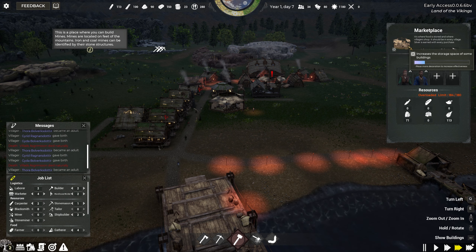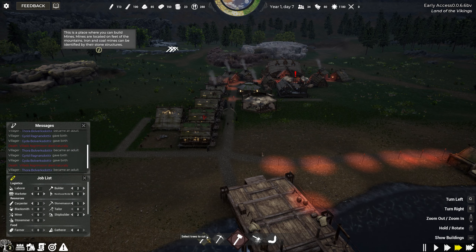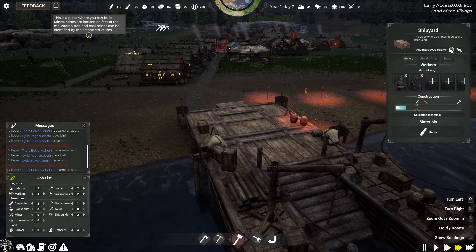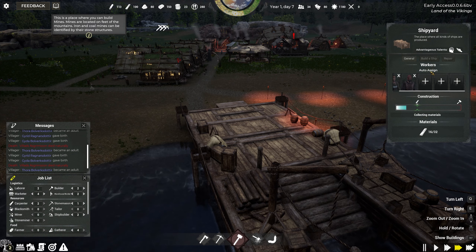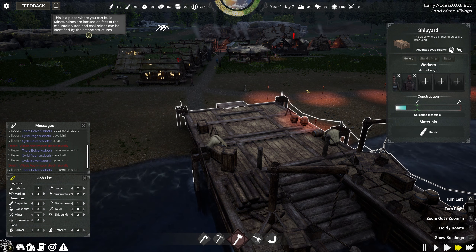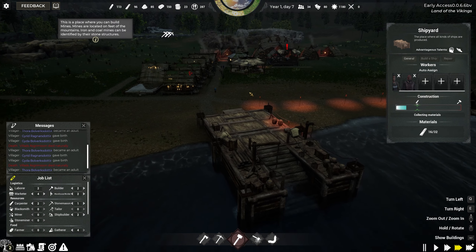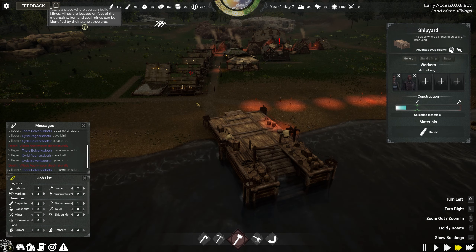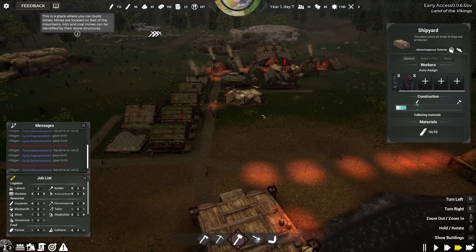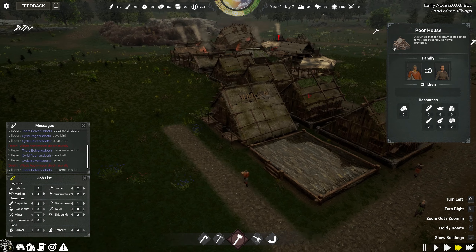Our market over here is full again — 187 out of 180. We've got fruit, got meat. We've got two working there. Now it says summer — so now we're in the middle of summer, coming into summer. E1 day six.